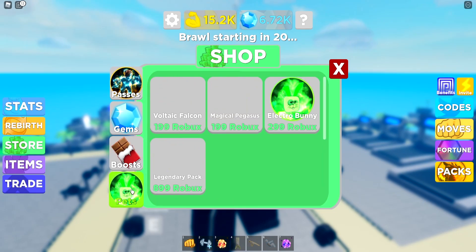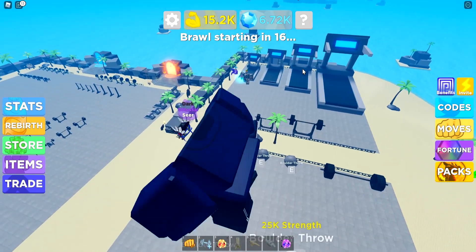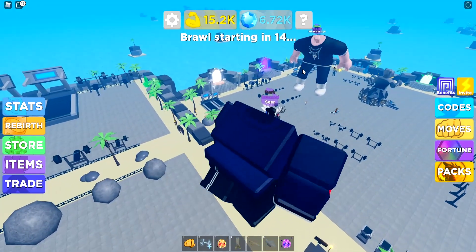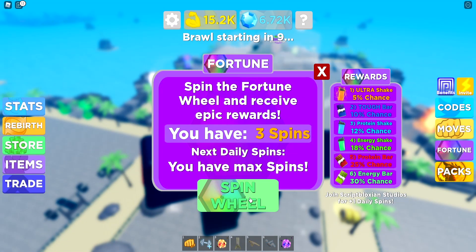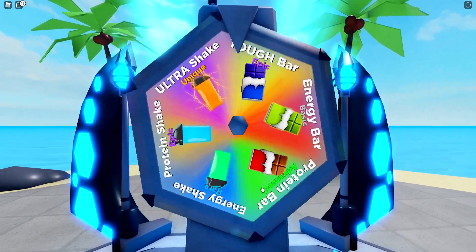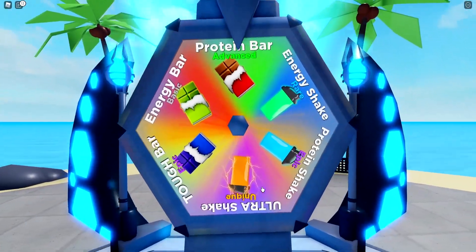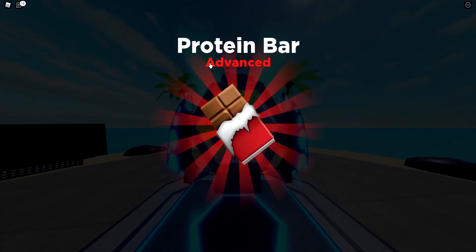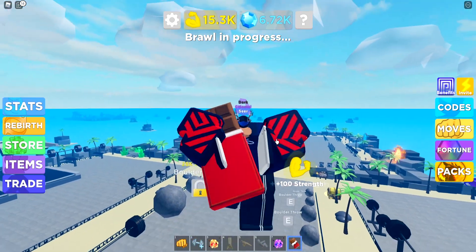With gems you can get various pets and stuff like that. So if you go to the store, you can get yourself some pets. I'm pretty sure there's some eggs around here. There's packs. There is daily spins. Let's go daily spin real quick. What can we get from this daily spin? We got a protein bar — an advanced protein bar. That's good.